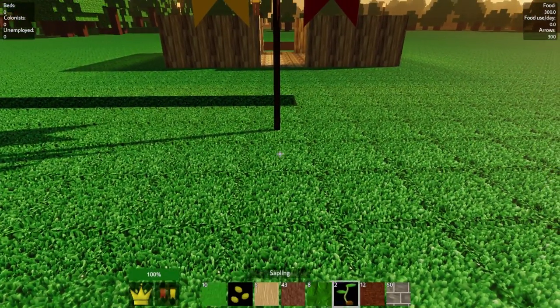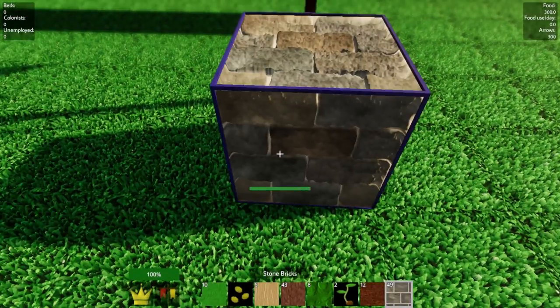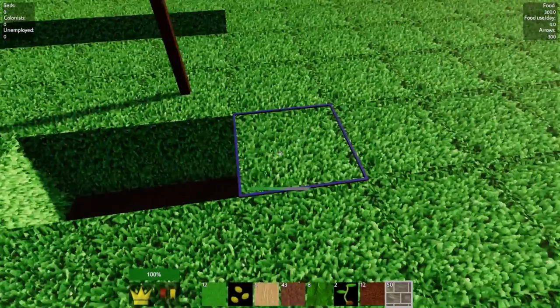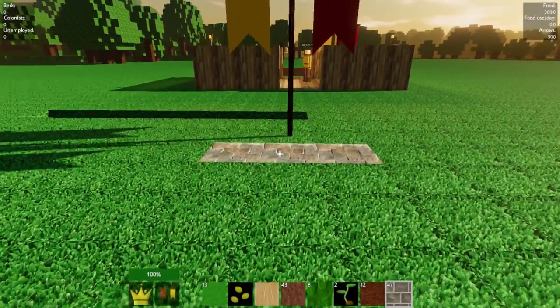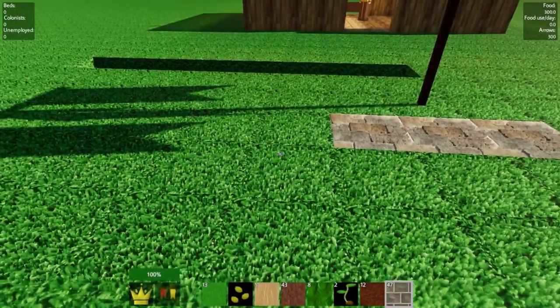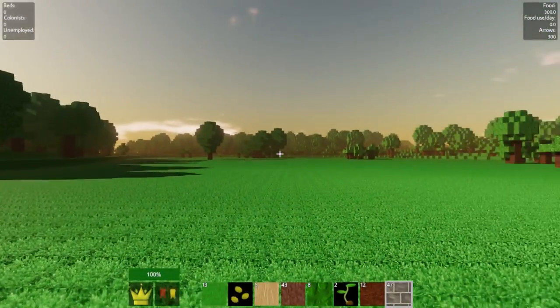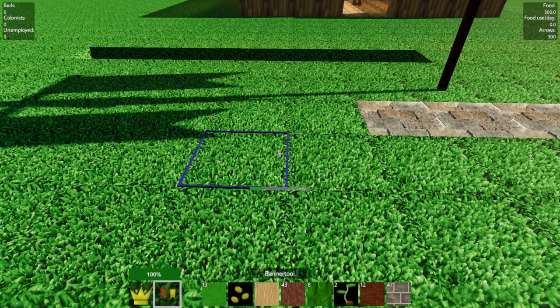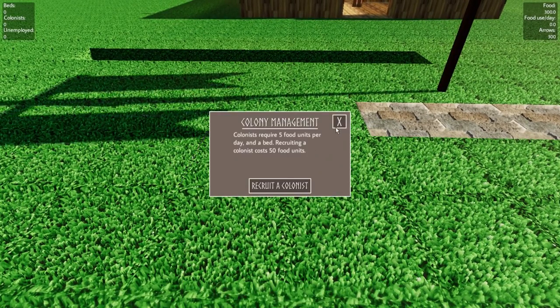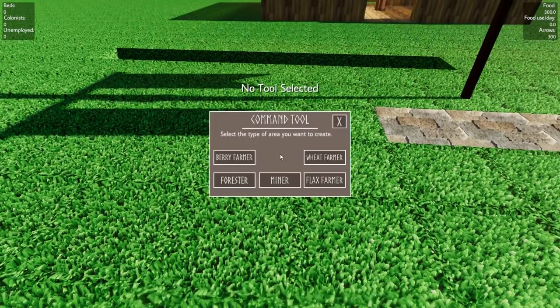We're going to be doing a road — I think a three-wide road. I'm going to have my farms on each side leading up to my castle. I just put the banner into my inventory. Not the banner tool — I need the command tool. Select the wheat; I'm going to start off with wheat even though it's kind of risky.